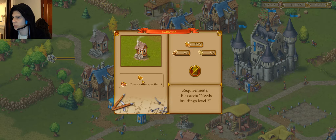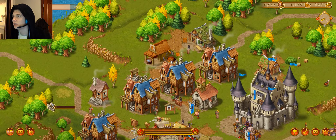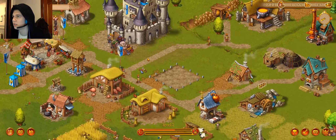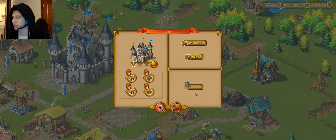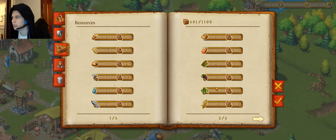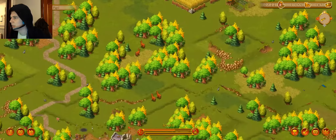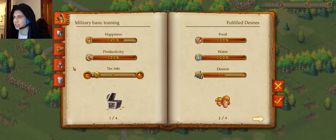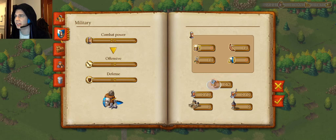Let's go ahead and upgrade this one — can't afford to, needs research! Is it the castle screen? This seems a little bit dumb — it's asking us to do this but there's no actual way to do it.